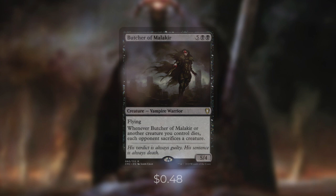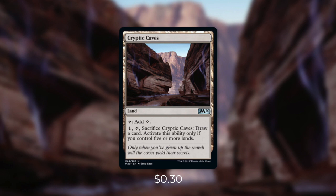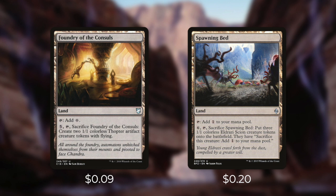Yawgmoth is a fantastic engine and a very powerful commander. But now that we've gone through the spells in this deck, let's go on to the mana base. First up there's Cryptic Caves, which we can tap for colorless, or pay one and tap and sacrifice it to draw a card if we have five or more lands. Next up there's Foundry of the Consuls and Spawning Bed, both of which tap for colorless so we can pay and tap and sacrifice them to create tokens. And the rest of our mana base is very simple — we're going to be running 33 Swamps.